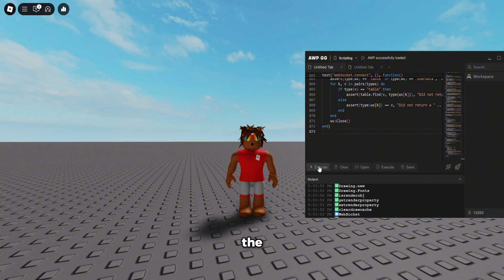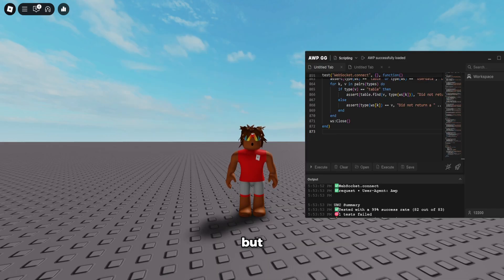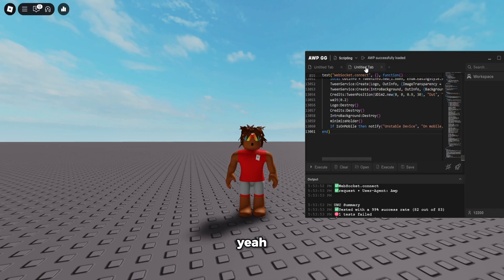Let's go ahead and execute the UNC test. As you can see, it actually goes into their custom output, not into the Roblox console, which is pretty cool. We got a 99% success rate, which is pretty much the best you can get. The only one that's missing is decompile, which most of the time you're not going to be using. 99% success rate is very good — most executors, especially free ones, can barely get half that.